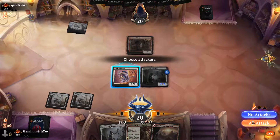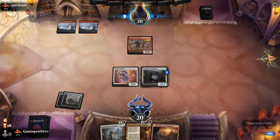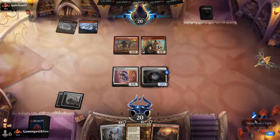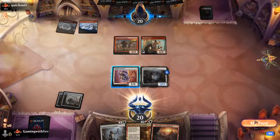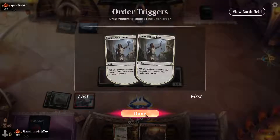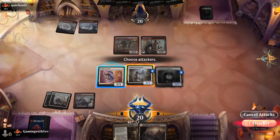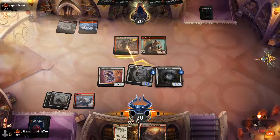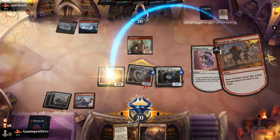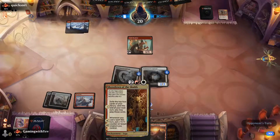It's time to slap our opponent around. We play Aspirant number two, make the creature chunky, and swing in for three. They can't kill it with Frostbite, so they deal one damage back and drop back — indestructible. Pass the turn.